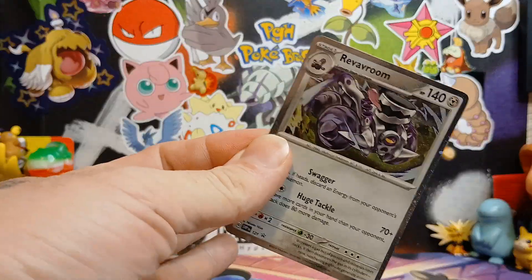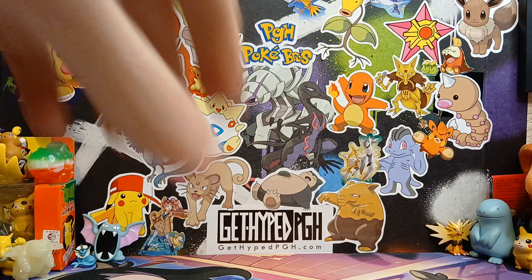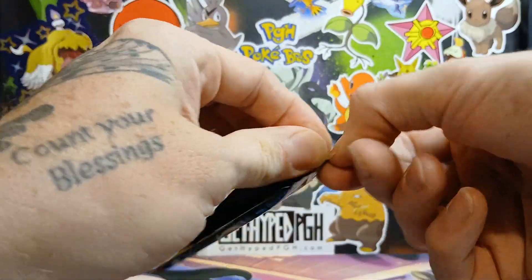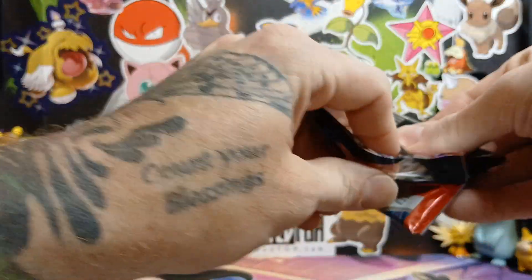There goes the code card. There is the promo — set this over to the side. Be sure to recycle — recycle, recycle, recycle — all these little things, all the cardboard, all the plastic. I'm doing my part to save the planet.